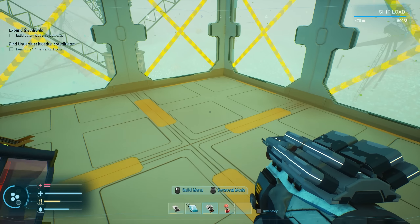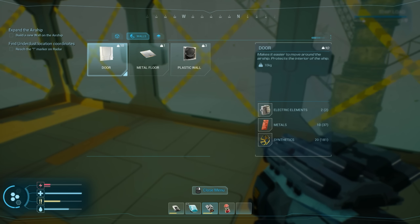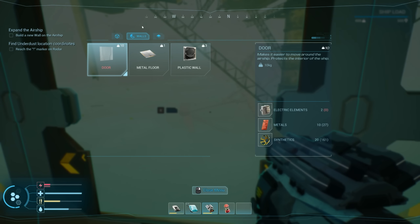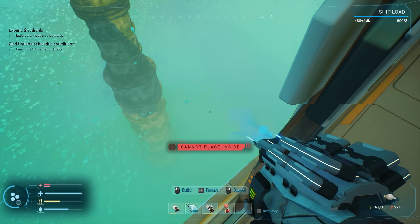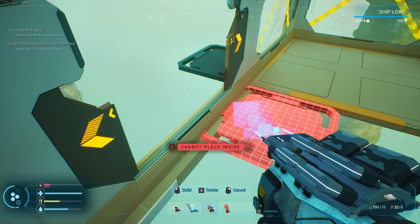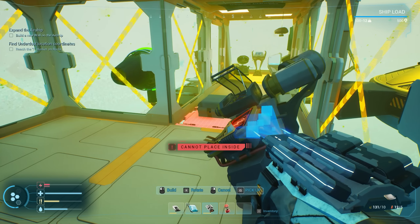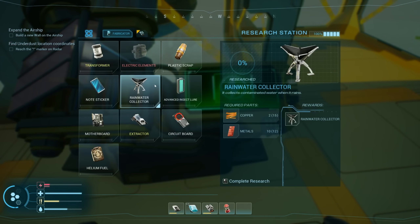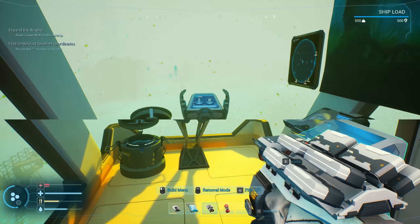Look at that — walls! We got some rooms in here. I need to move this engine towards the back, use a door there, then do catwalks. Catwalks are actually fairly cheap. These are kind of finicky to place — and it makes the floor underneath me disappear which is terrifying. Weight limit reached! I didn't realize there was a weight limit. How does that work — can we upgrade it?